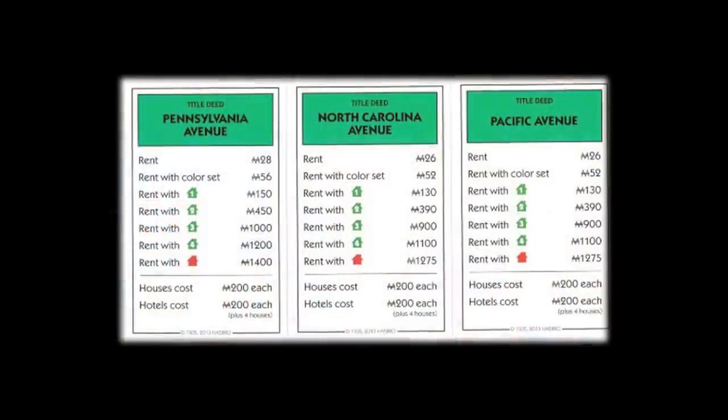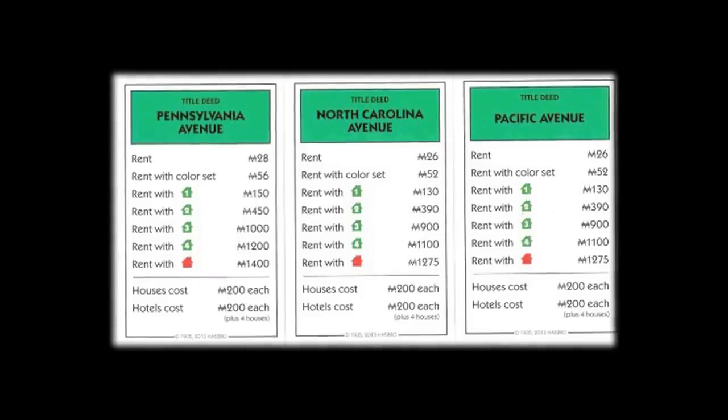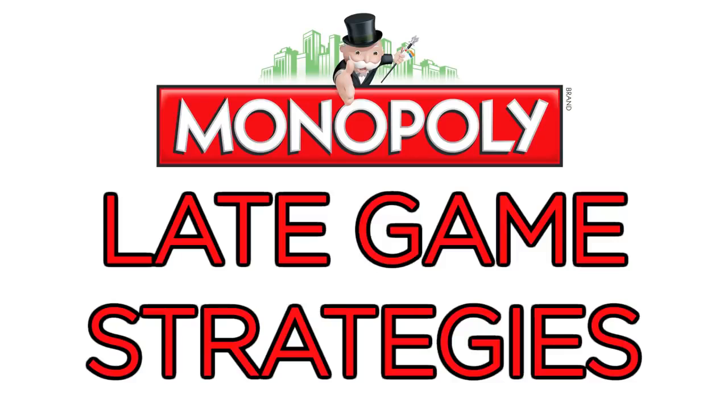Every game of Monopoly is different. You should not have your heart set on or entirely rule out any particular strategy at the beginning of the game. Just because I don't love the greens doesn't mean I would never trade for one after landing on another. You have to play the hand that you're dealt. The information in this video is just a basic framework for playing well. Once everyone has been trading for a few laps and multiple players have complete color groups, it's time to start thinking about late-game strategies — namely, when and how much should you develop your completed color groups?